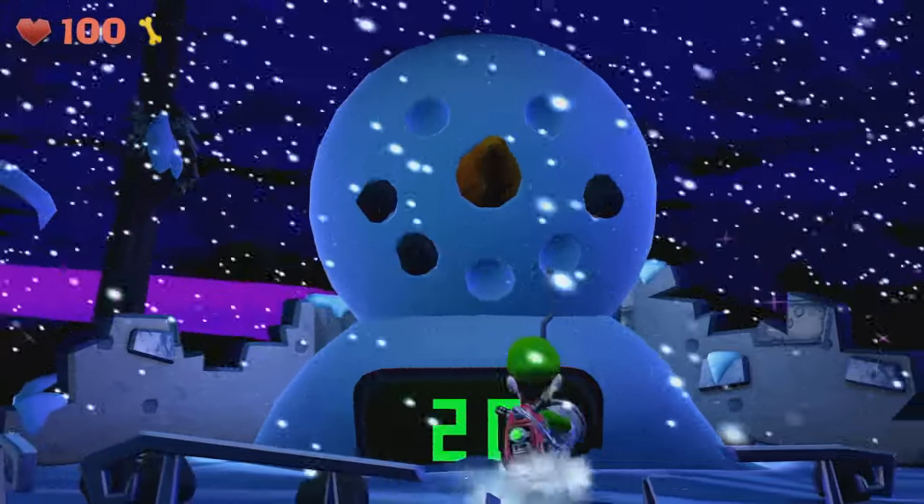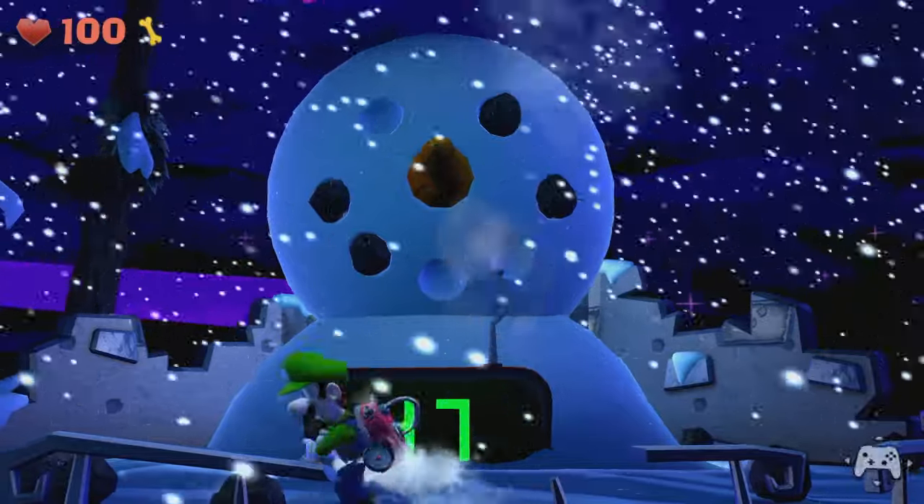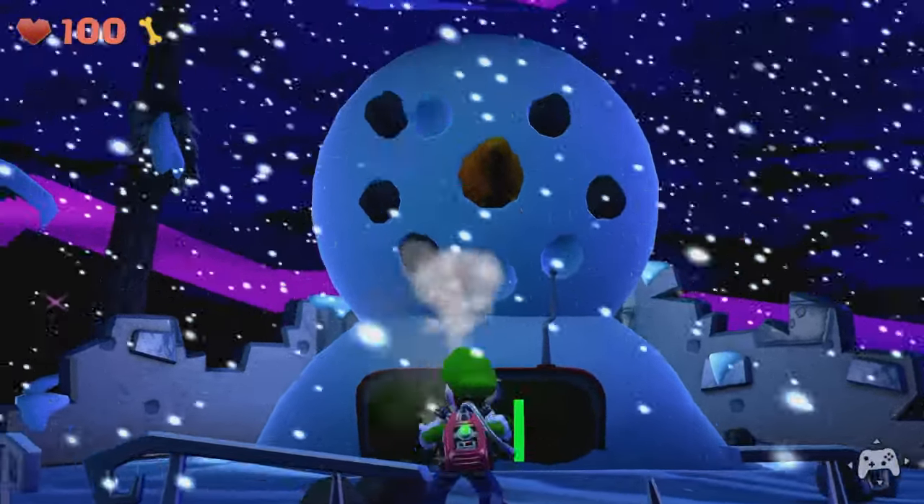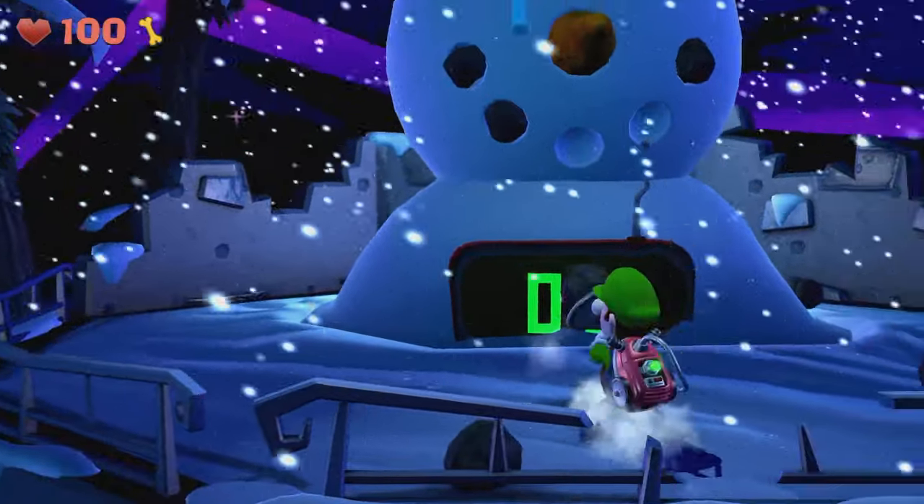Throw that in with some sort of narrative about why you need to reach the top of this mountain, include some cameos and callbacks to the original NES game, and there we go — a modern Ice Climber built on the back of Luigi's Mansion 2. I think it would not only fix the design issues I have with Luigi's Mansion 2, but it would finally give Nana and Popo another chance to shine and remind people why they're in Smash in the first place. Let me know what you think of this idea, your own ideas for a modern Ice Climber remake, or why I'm very wrong about Luigi's Mansion 2 — still a good game, just not my favorite. Let me know in the comments below.